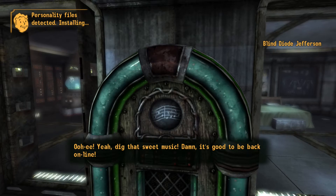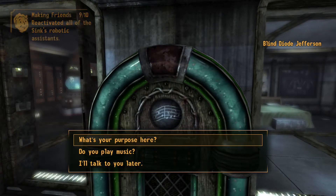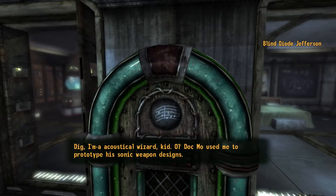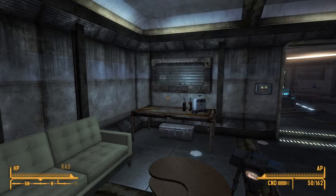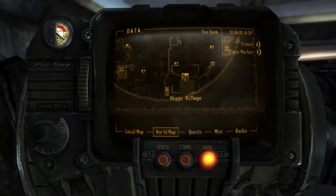Let's move on to yet another personality — we have the Jukebox. I asked what its purpose is and it replied: 'I'm an acoustical wizard.' Love it. As I said, it's found in Higgs Village.